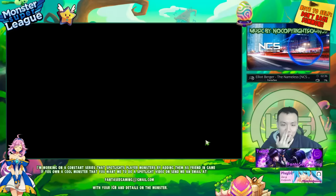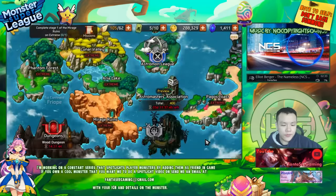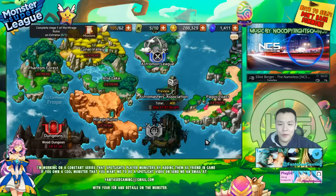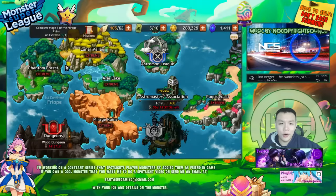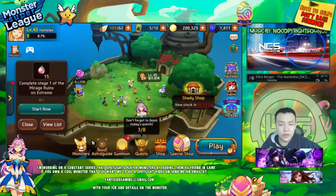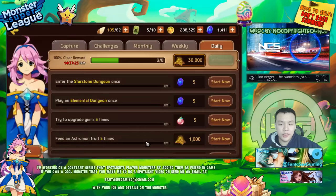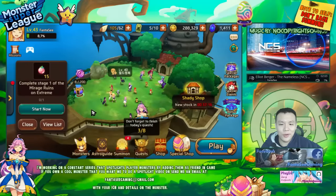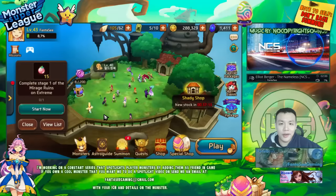All I really need to do now is finish the Hana fusion and then six-star two or three more monsters, which is still quite a lot of work. I already got my Yuki to Evil 3 and my siren is already at six stars, so I basically just need two more six stars and do the fusion to get Hana to six stars as well.